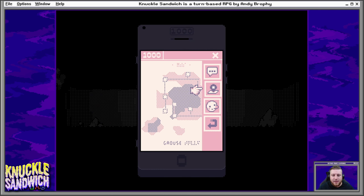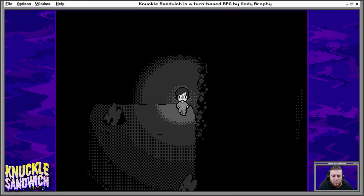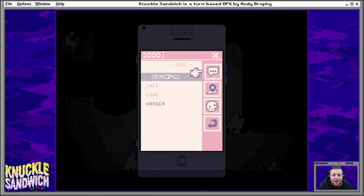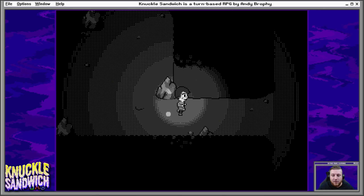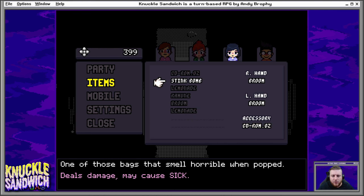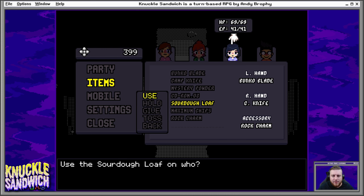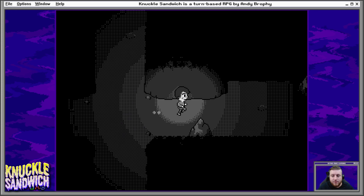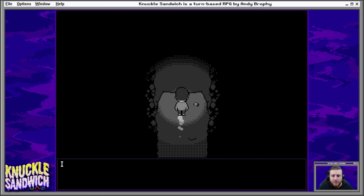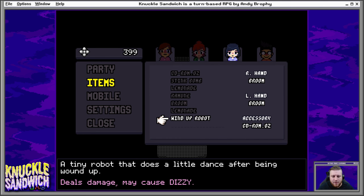Alright, so if I check my mobile device now — it's actually saying it's this way. Cola Deluxe! Okay, so that does work. Oh, that's so cool — you guys have actually seen it work now. And it's saying there's another item this way. Actually, now that we got that, do I have an item I can use to heal him? 15 HP. There you go. There's an item apparently that's this way — yep, there it is. Wind-up robot. Deals damage, may cause dizzy. Interesting.